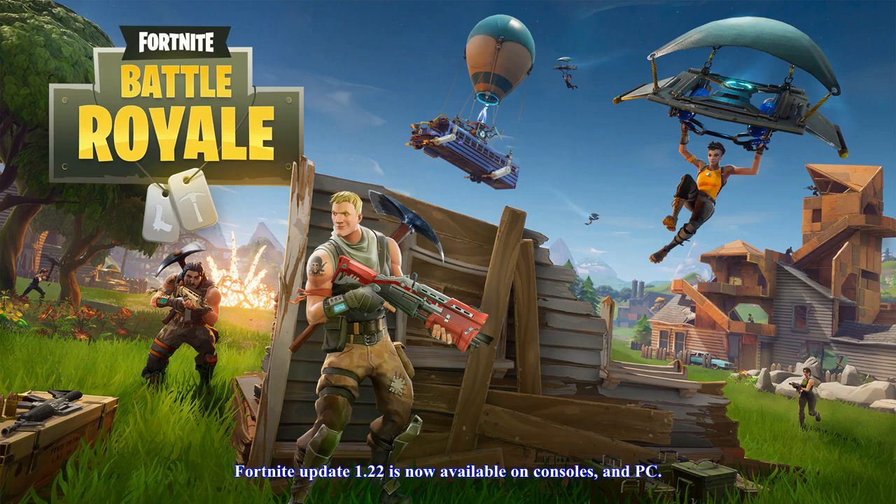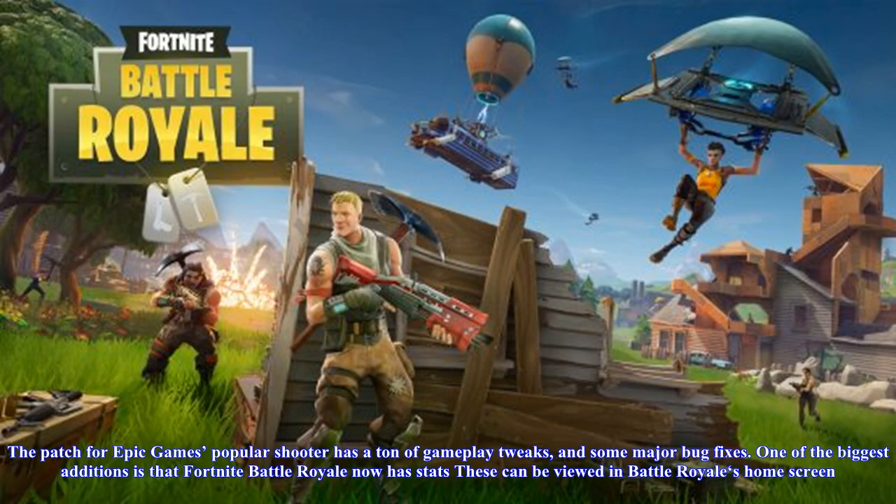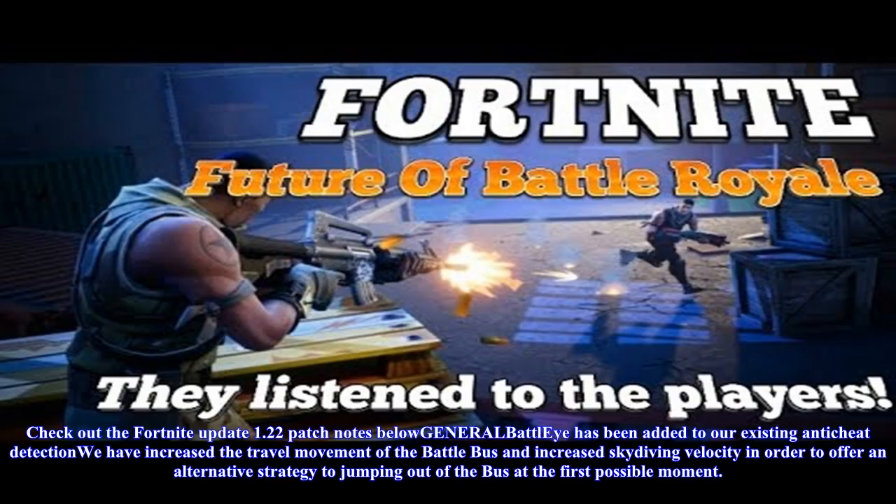Fortnite Update 1.22 is now available on consoles and PC. The patch for Epic Games' popular shooter has a ton of gameplay tweaks and some major bug fixes. One of the biggest additions is that Fortnite Battle Royale now has stats, which can be viewed in Battle Royale's home screen. Check out the Fortnite Update 1.22 patch notes below.